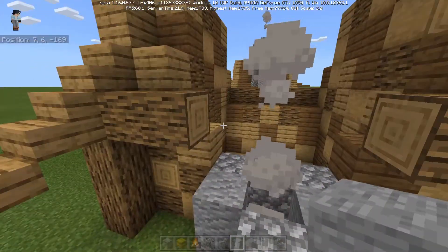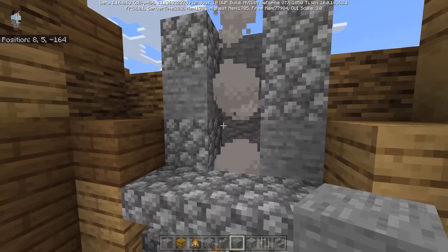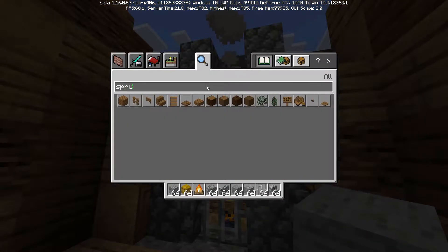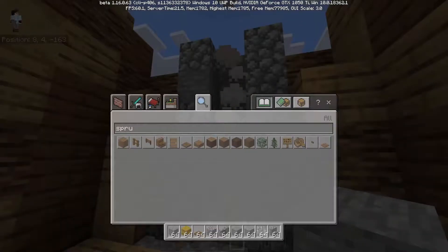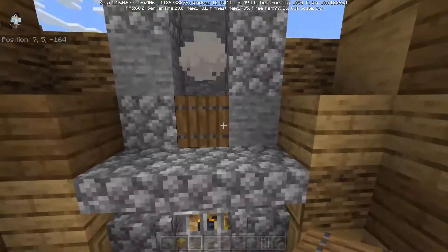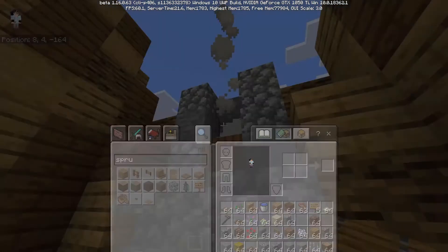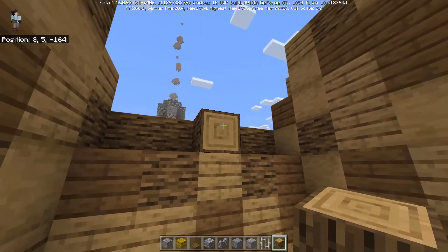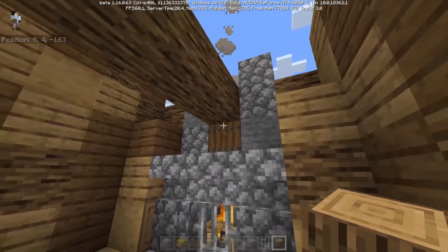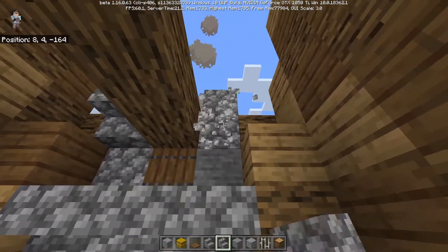We'll also need some cobble stairs to form kind of the mantle of the fireplace. Then your campfire goes on the other side, but you're going to put a hay bale underneath because that'll make the smoke travel up higher. Now what we're doing is basically just creating this shape around the fire and mixing in andesite and regular stone with the cobblestone. We're also breaking out the pieces of the beam here so that the chimney can keep going up.